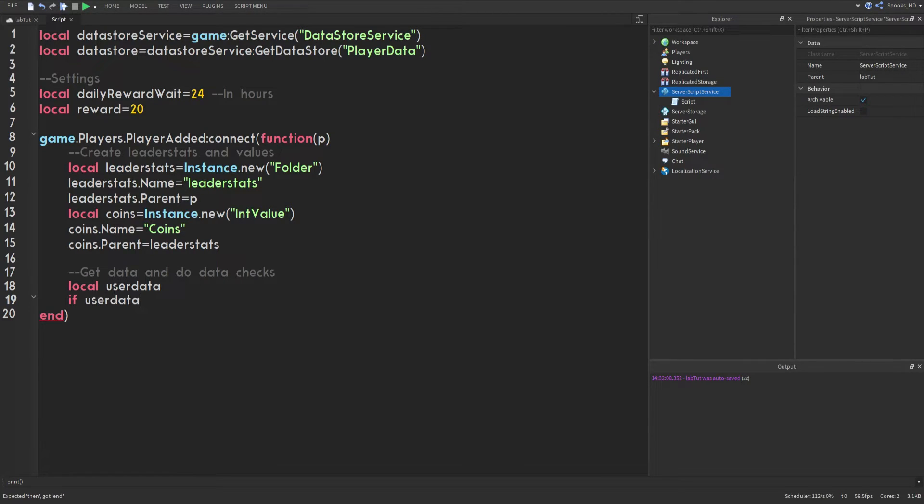So we'll use pcall, which wraps whatever is inside it in a protected environment. If an error occurs, it doesn't halt the rest of the code. For example, if you called error() inside a pcall, the code after it would still run — but without the pcall, that error would stop subsequent code from executing. That's the overall basis of what pcall does.